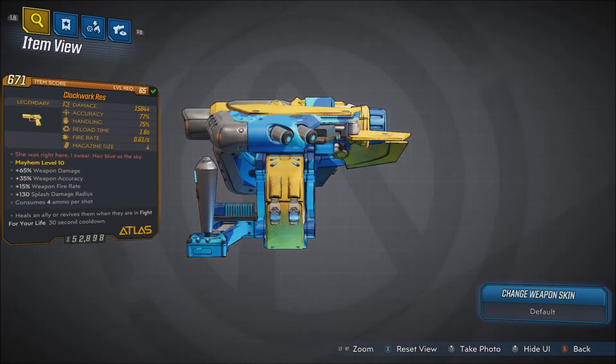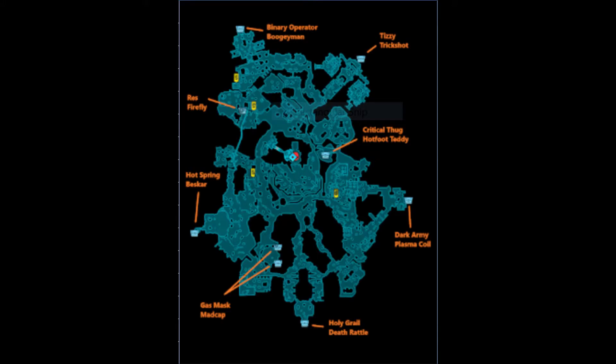The Rez's red text says: 'She was right here, I swear, hair blue as the sky.' Stats: plus 65% weapon damage, plus 35% weapon accuracy, plus 15% weapon fire rate, plus 130 splash damage radius, consumes 4 ammo per shot. It heals an ally or revives them when they're in fight for your life, with a 30-second cooldown. Damage is 15,844, accuracy 77%, handling 75%, reload time 1.6 seconds, fire rate 0.61 per second, with a 4 mag size. This one does non-elemental damage, and every single one you get will always deal non-elemental damage.